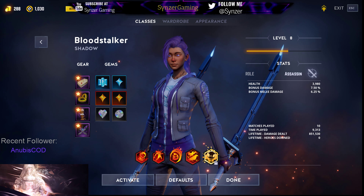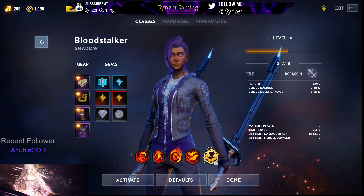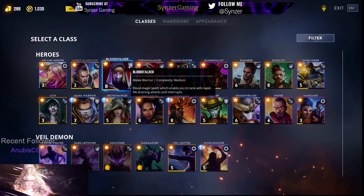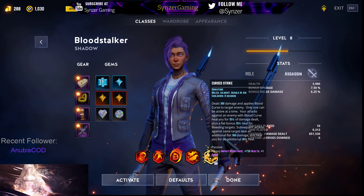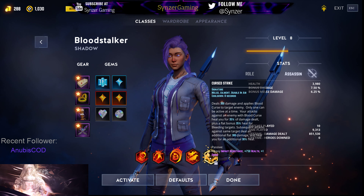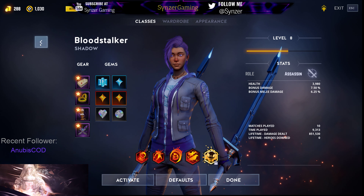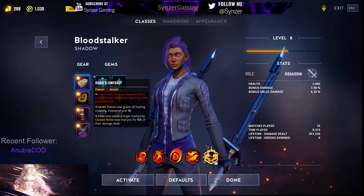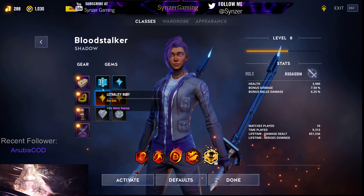Bloodstalker specifically is one of my favorite classes in the game. Its default role is Warrior, and basically they drain health — they leech. They have their signature called Cursed Strike, which will mark the target and cause the Bloodstalker to heal themselves. I'm going to go over the exact build that I use, including the gear, gems, skills, and all that, and then show a little bit of how it looks in action.